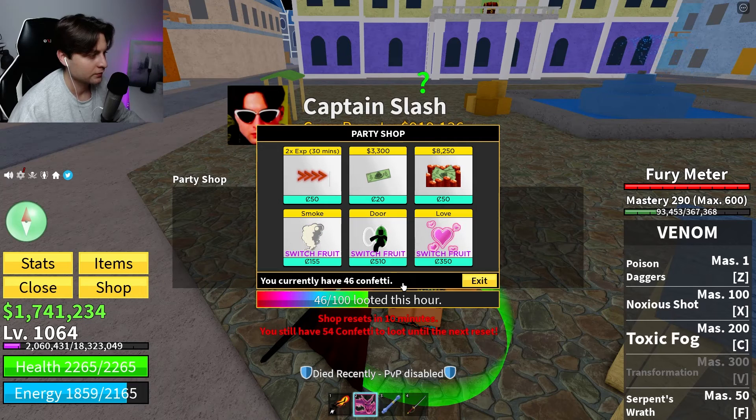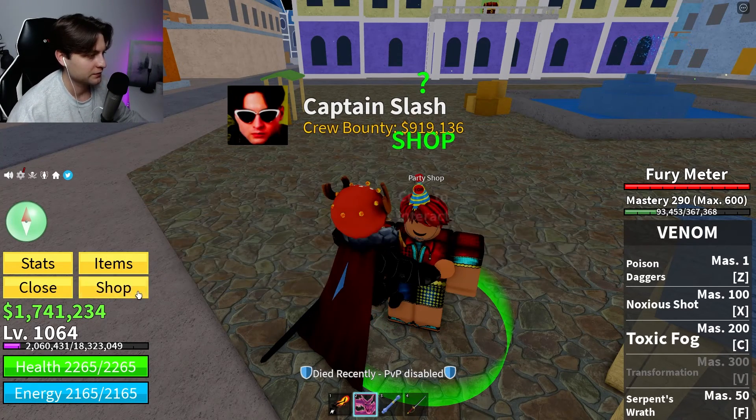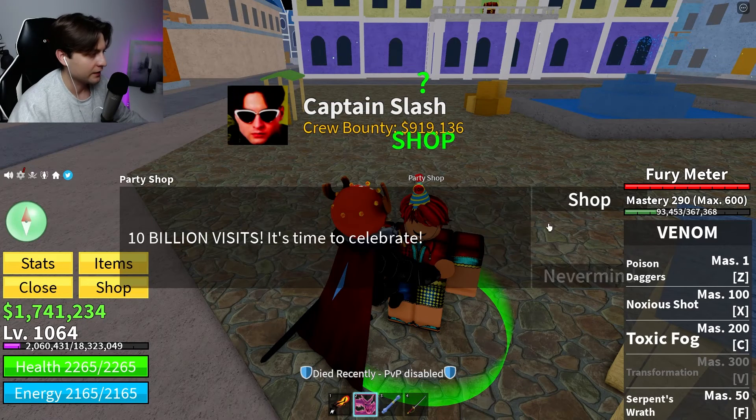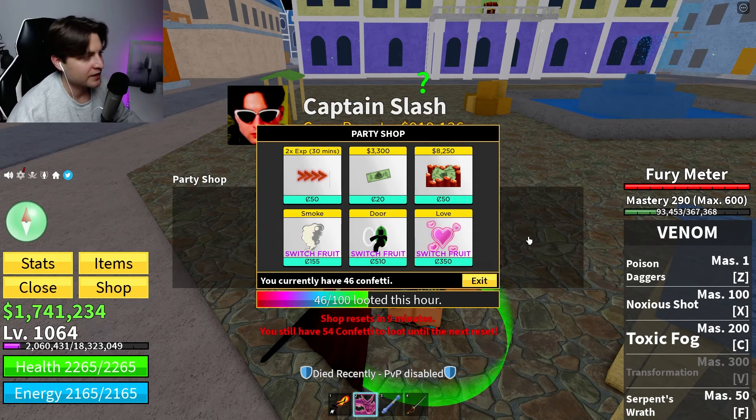I have 46 confetti right now and I can buy 3,000 bellies. We also have two times XP for 30 minutes, which is a lot for leveling up. In the normal shop, 15 minutes of 2x XP costs 25 Robux, which is very expensive. In this shop we can obtain fruits, game passes, 2x XP, money, and more — and the shop updates every one hour with new items.